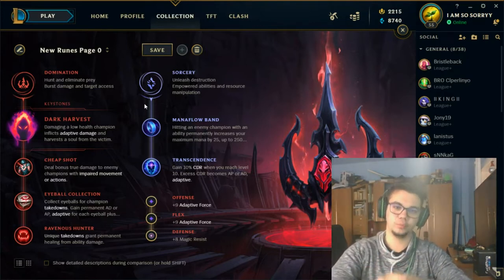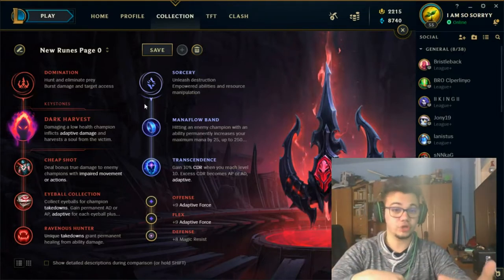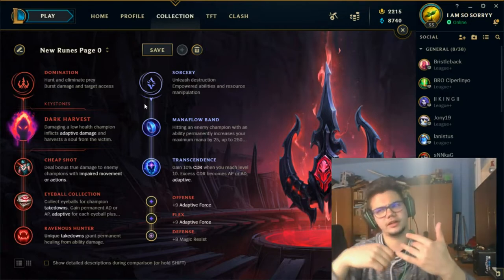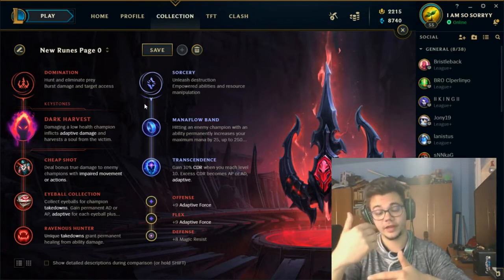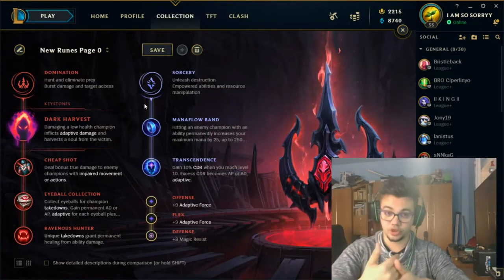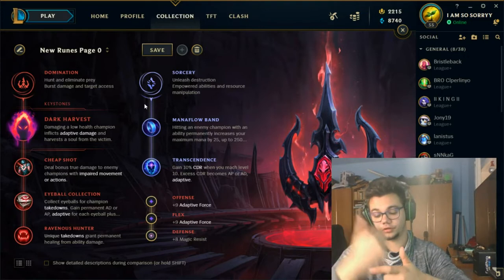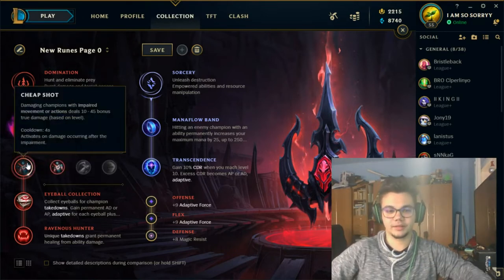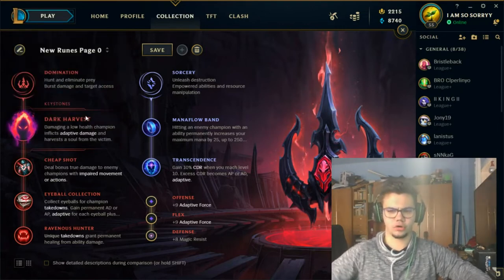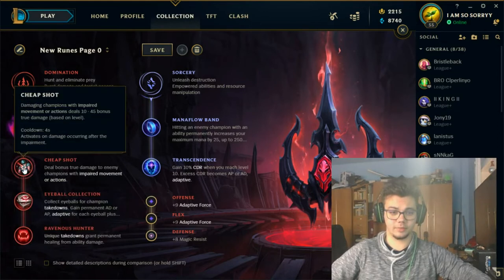Face Rush is a defensive rune that may help you against assassin matchups so you can escape and reposition. If you pick Glacial Augment you should always play with GLP and Twin Shadows, but I'd rather have the other three options which offer more damage or utility for beginners. Starting the first rune page: you go Dark Harvest, Cheap Shot for the E damage, Eyeball Collection because you want to fight a lot and stack it, and Ravenous Hunter for the amazing healing in mid-to-late game. On bot you could take Taste of Blood if you're getting heavily poked.